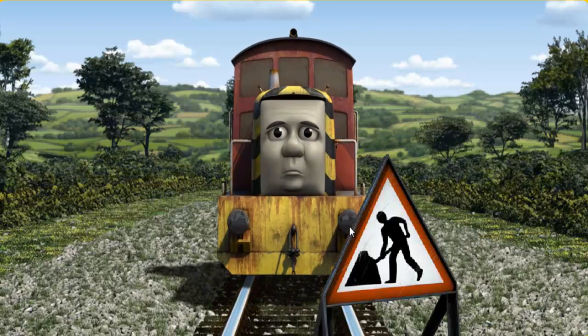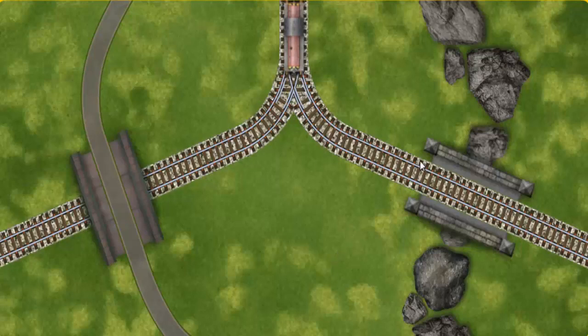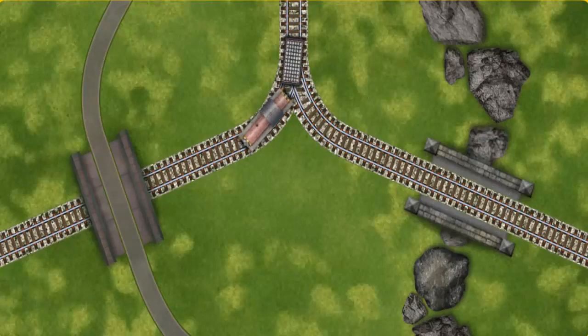Suddenly, Salty had to stop. Because of track repairs, he needed to go a different way. Find the track that goes under the bridge. All clear.